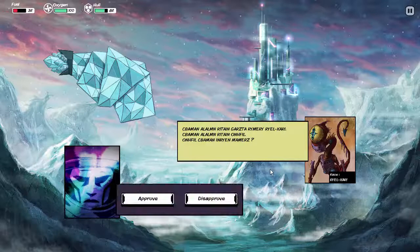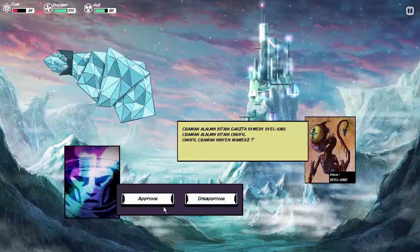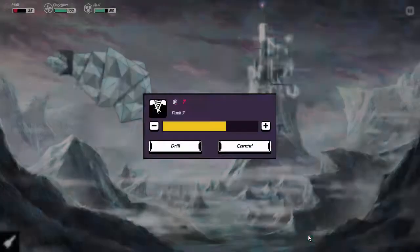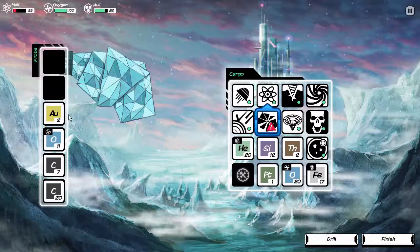Binary choices — I'm pretty much approving. It wants something for my cargo. You can have an iron. The alien receives my gift but doesn't seem to like it. We've learned a new word: Fear. That didn't help us. Let's drill and see if we can hit a mother lode of gold. Just what we need — two gold. We don't need the oxygen.